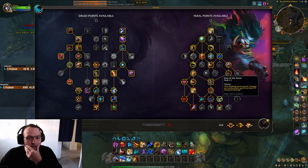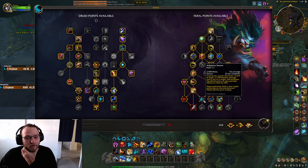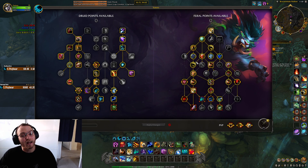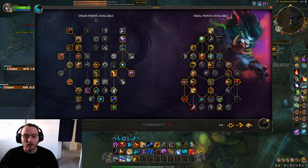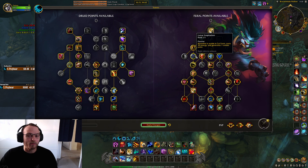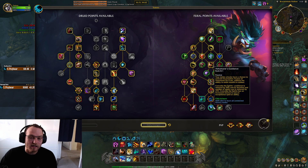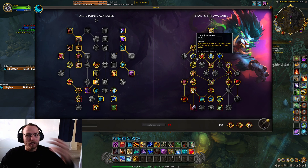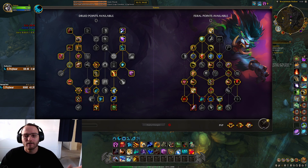I do end up getting 2-Minute Convoke, Feral Frenzy, and Adaptive Swarm. That's why I like Lunar Inspiration as well — because Adaptive Swarm complements more bleeds and more dots. If I wasn't going Adaptive and instead went 1-Minute Convoke, I could probably drop Lunar Inspiration and go Double Tireless instead. But because I'm running Adaptive, it complements the bleed-heavy playstyle — that's why I've taken Lunar, Feral Frenzy, and Convoke. Just pure single target with Blood Talons, Brutal Slash, and Raging Fury.